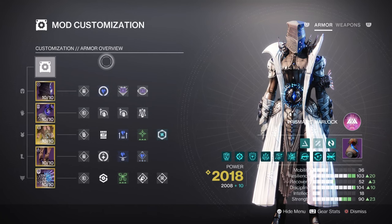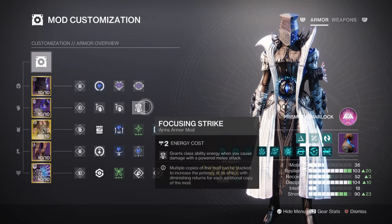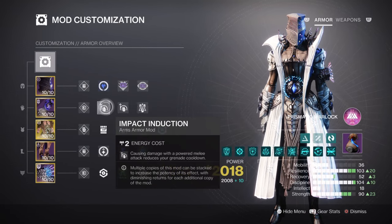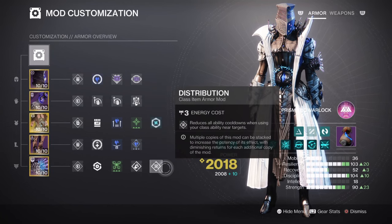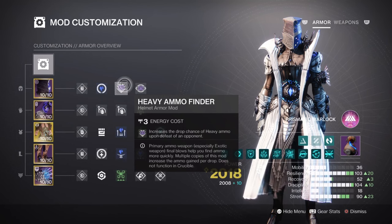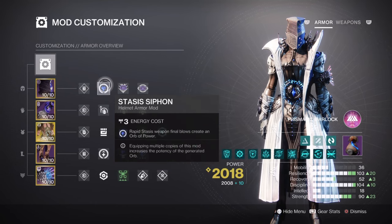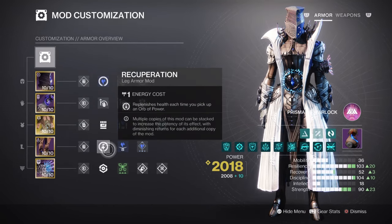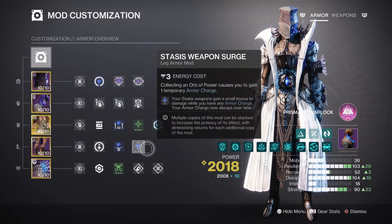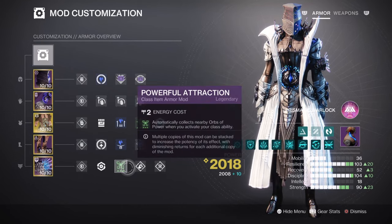Outside of that, this brings us onto the additional mods which are recommended for buffing our key stats. Focus and Strike for a 12% class ability buff. Impact Induction x2 for a 17% grenade buff. Outreach for a 12% melee regen buff. Distribution for a 4% all ability buff will cover the key areas for the general build. Further additional mods we then have: Heavy Ammo Finder, Scout Reserves and Scavenger mod for heavy weapon use. Stasis Siphon for creating orbs of power via stasis weapon type. Charged Up x1 for increasing the maximum stack of armor charges by plus one. Recuperation where collecting orbs of power replenishes our health. Stasis Weapon Surge x1 for a 10% stasis weapon buff. And lastly, Powerful Attraction where using your class ability will collect orbs of power within your vicinity.